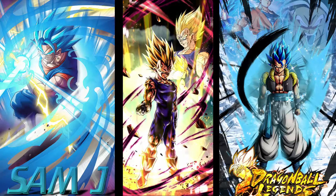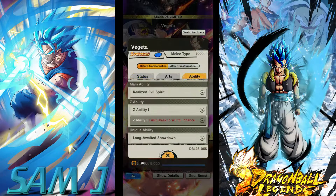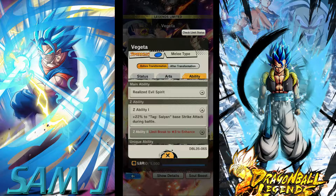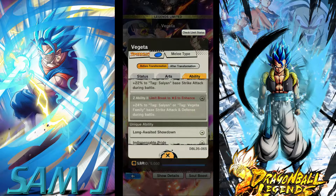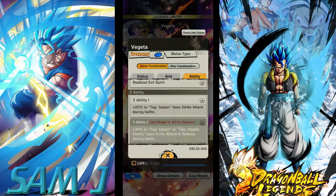This is another Legends limited character — in fact the newest one out right now. Yeah, so two stars as usual. He does buff Saiyan in a Z ability, which is quite a weird one. I thought he would buff Vegeta Family on his first one, but luckily you get that in a Z ability too. I'm probably not going to get him in another summon, but who knows — if I do get him to three stars then I might showcase him on my Vegeta Family team.